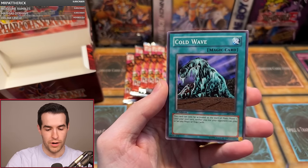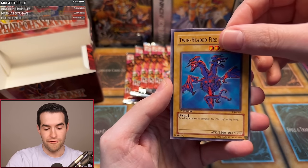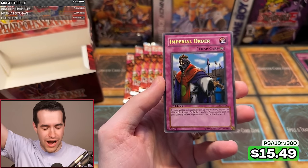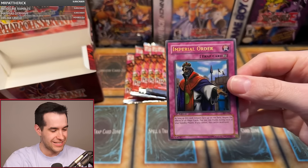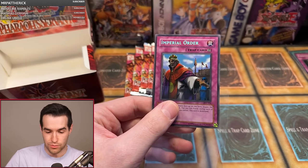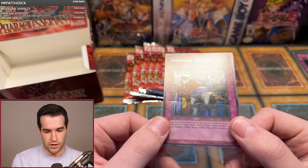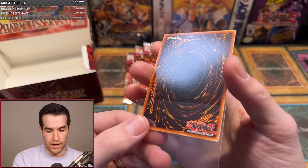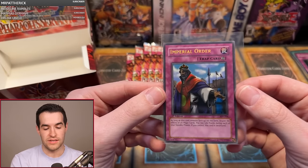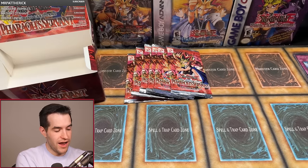Next Josiah pack: Spike Bot, Regulation of the Tribe, Skull Mariner, Rain of Mercy, Type Zero Magic Crusher, Bombardment Beetle, Twin-Headed Fire Dragon, and the Secret Rare Imperial Order! Let's go! Secret has been pulled — not guaranteed in these boxes, so that is pretty amazing. First edition secret — centering is pretty good, actually, maybe a little pushed to one side, but honestly not bad at all. This thing looks pretty good.